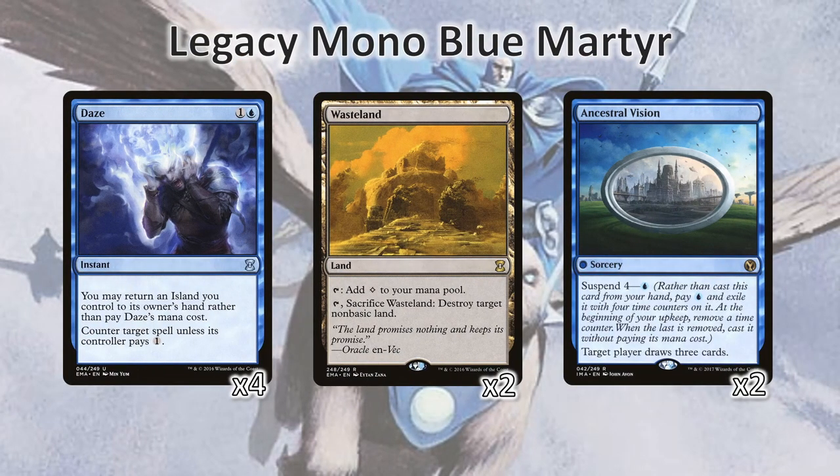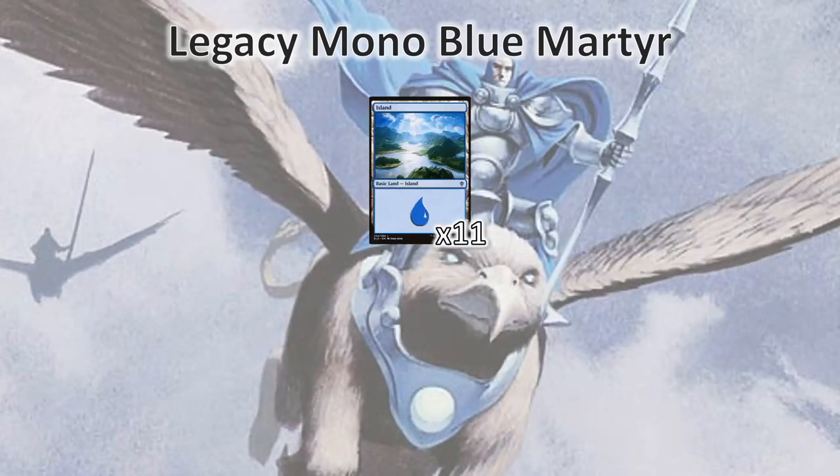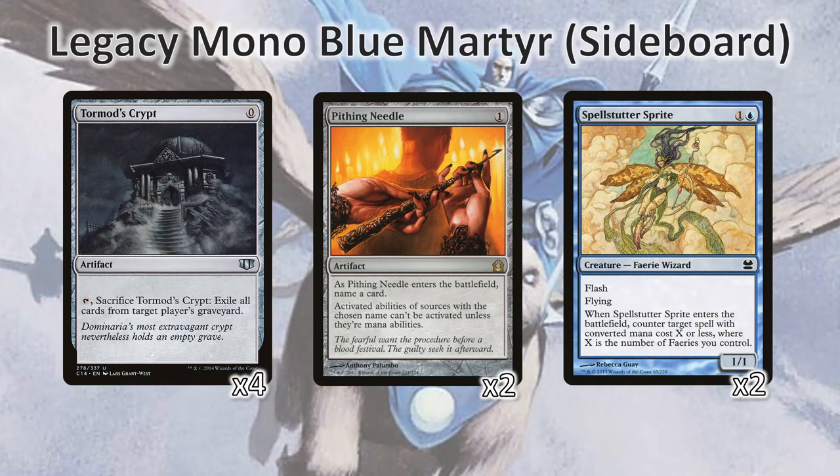Since we do need free counterspells, we're of course running four Dazes. We've got two Wastelands here to deal with Cavern of Souls or other lands that are causing us trouble, and two Ancestral Visions as a last-resort backup for card draw. The rest of our land base other than Wasteland is eleven Islands. Simple as that.